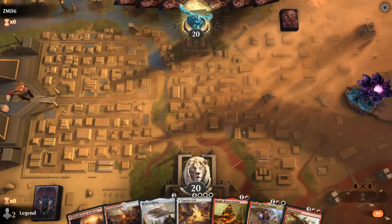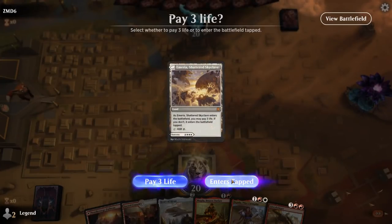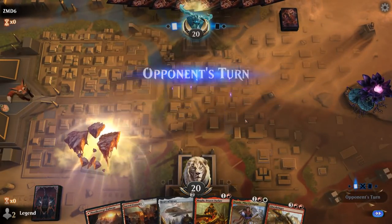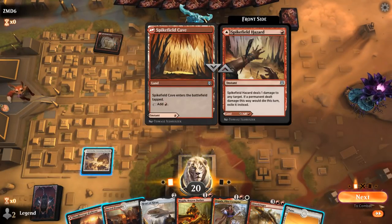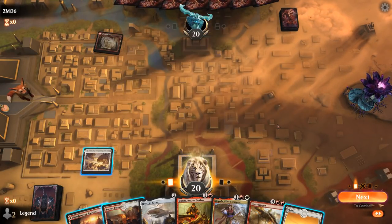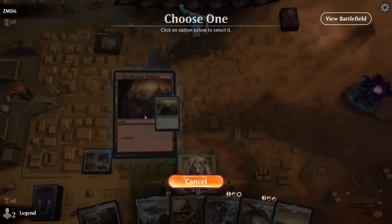Now let's jump into some games and see how the deck does. We're on the play with a nice opening hand — probably play a tapped Emeria's Call on turn one. Against Spikefield Hazard, we don't have high confidence in Magda surviving, so maybe kick things off with Heart of Kiran into Depala.